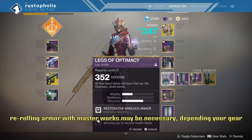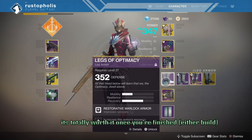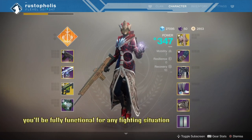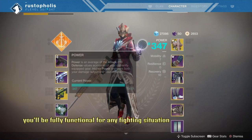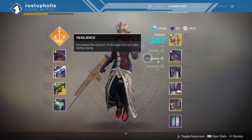For legs, you're gonna do one mobility and two recovery — put a health recover mod on that, and a health recover mod on your bond. That's going to bring you to 7-0-10, which are the build numbers I recommend for lower light stages, where you're at right now in the 340-ish area.